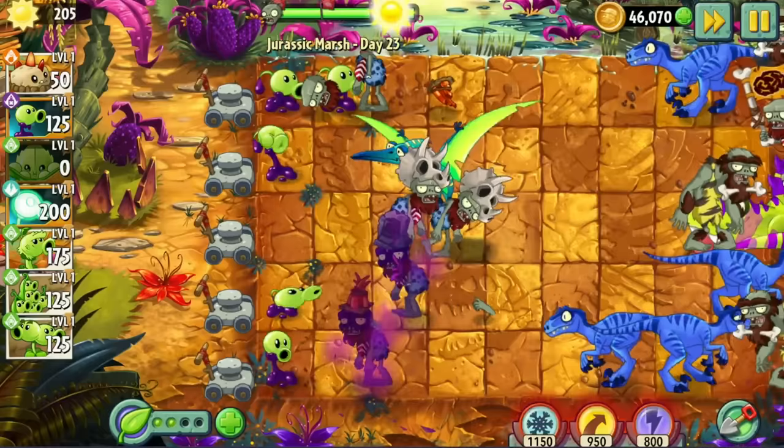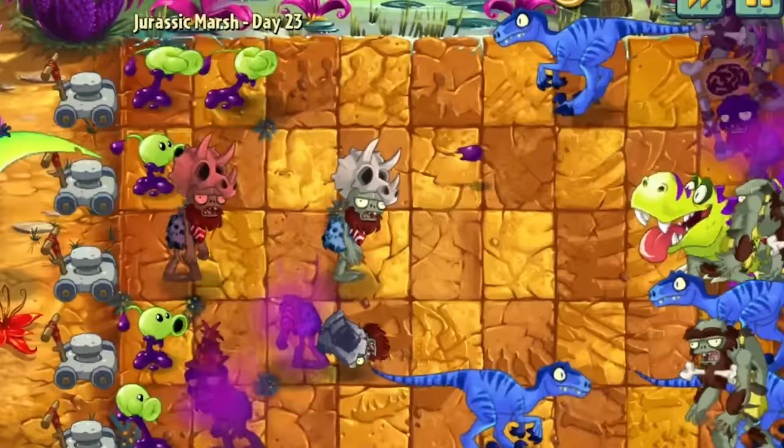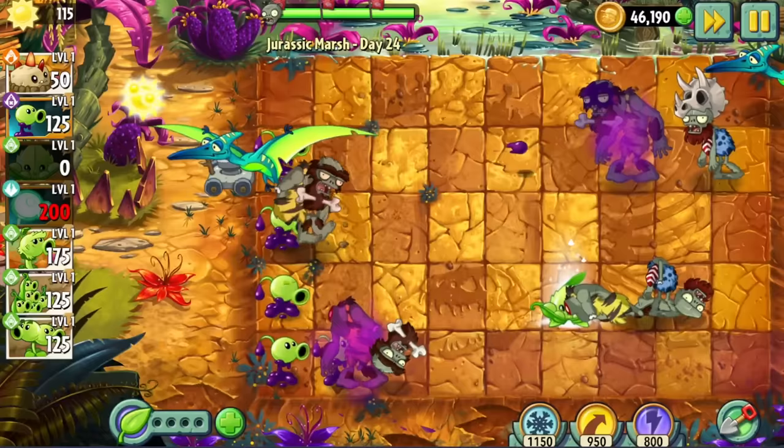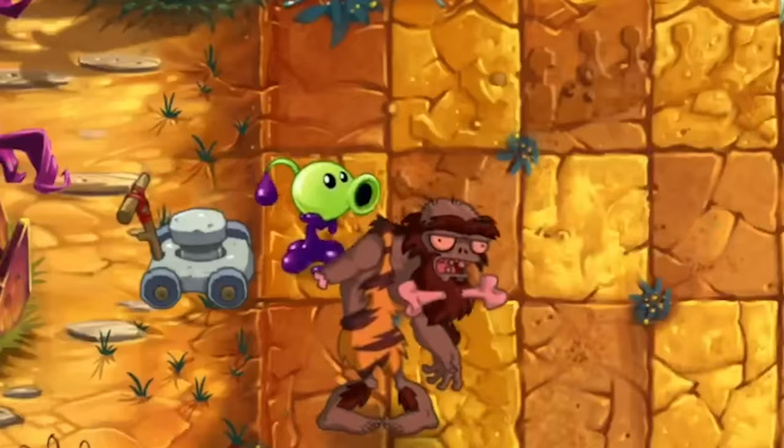In Day 23, I learned that the T-Rex's roar turns backwards zombies around. Isn't it funny how no matter how many times you've beaten the game, you still learn something new each time. Day 24 was another simple job for our one column of Goopies and lawnmowers. Seriously, how did this plant get past playtesting?